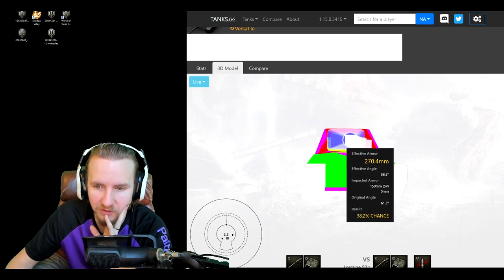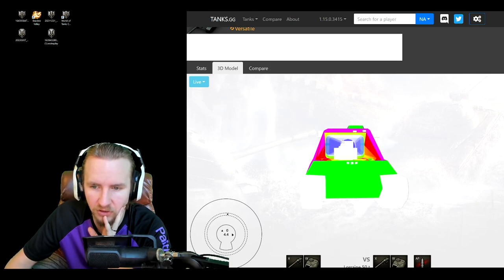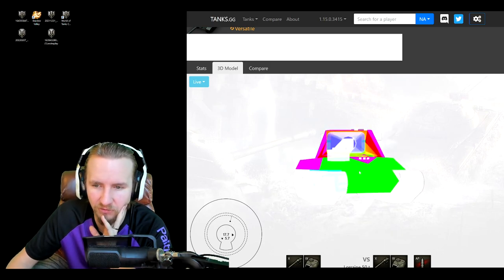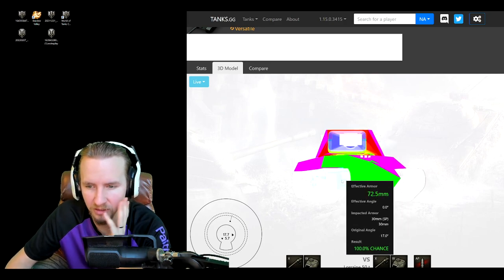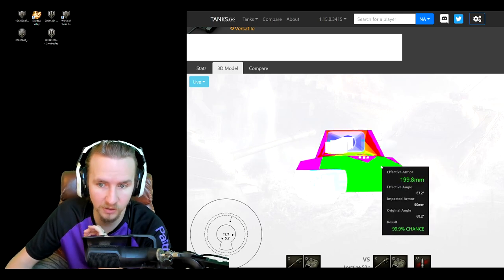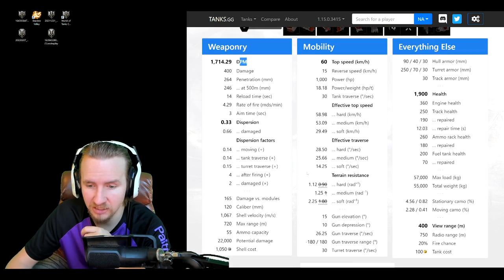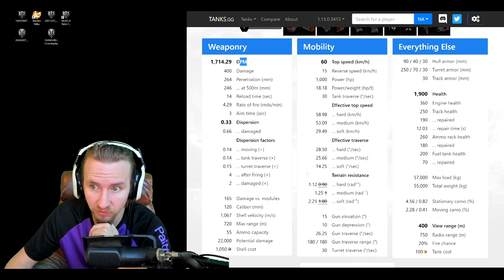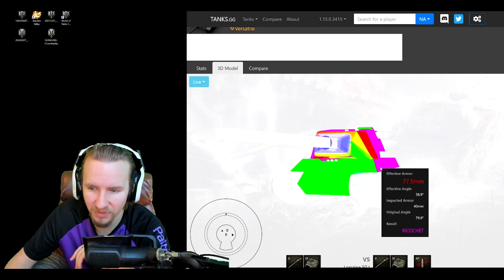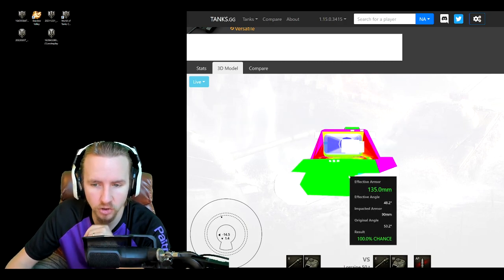Looking at the Lorraine 50t's armor: even with 10 degrees of gun depression, the hull armor is only 150 to 180mm effective — not very good. However, it has a chunky turret with around 300mm of effective turret armor, which is decent. If you're not using gun depression, there are a couple of exposed weak points, but even using half your gun depression this is still a very solid turret. I think this will be a lot like the Kranvagn — hull armor is weak, but once in position it can hold its own. The side armor is only 30mm and 40mm up top, so side-scraping is going to be very tricky.